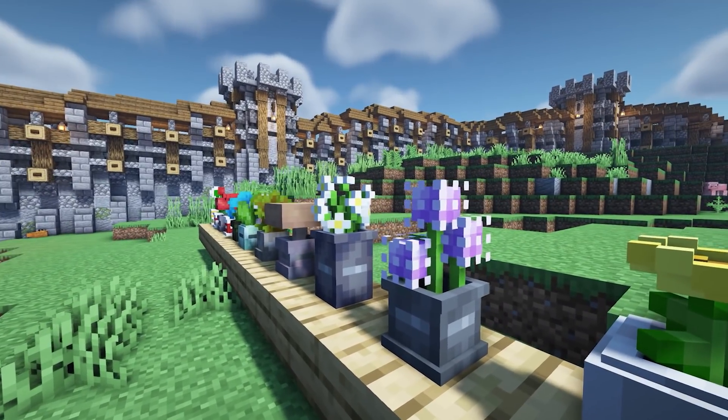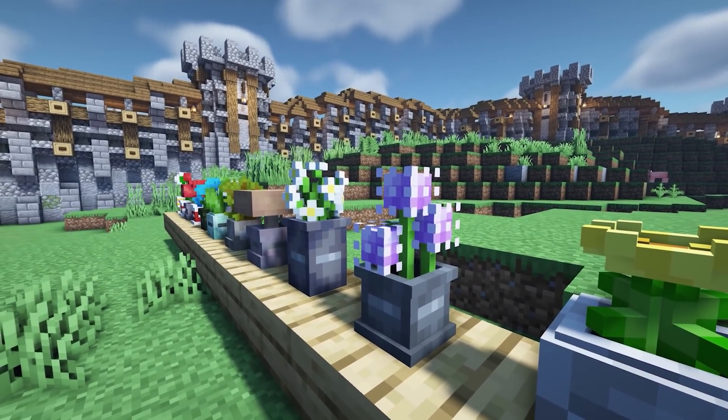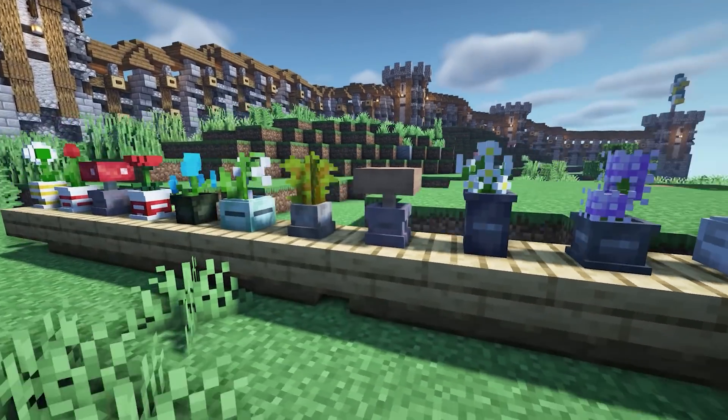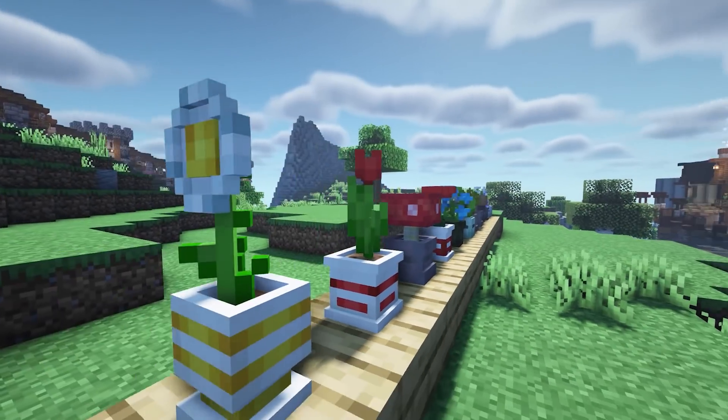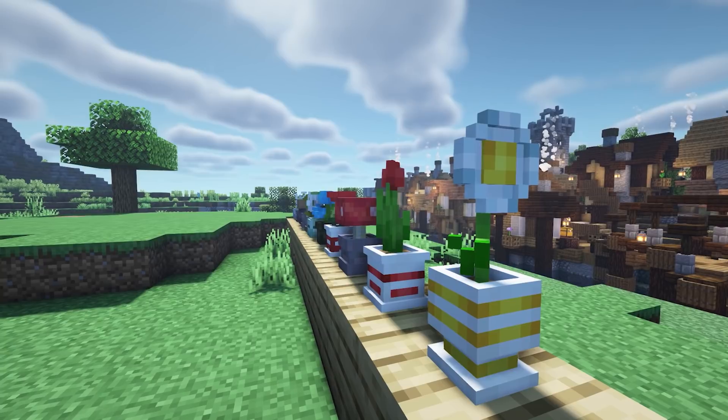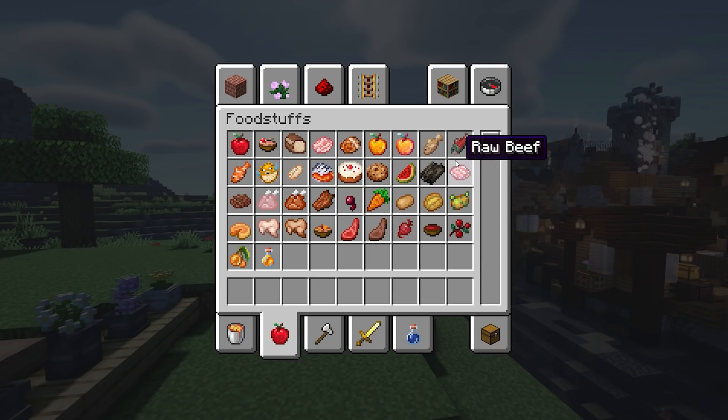Next we've got this amazing resource pack called Flower Pots, and it adds super gorgeous flowers to the game. You place down a regular flower pot and depending on what flower you put in it, the flower pot changes texture and also gives the flowers a 3D model. They are incredibly cute — you need this right now.